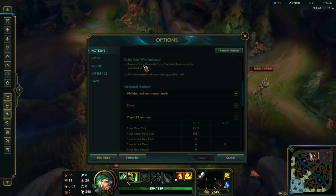Going over to Quick Cast with Indicator — replace Quick Cast with Quick Cast with Indicator in the Quick Bind UI. Don't turn this on because it only puts a delay on you pressing an ability. Just make sure you turn it off; it's not really useful at all. This other option is also not really useful — just keep it turned off.